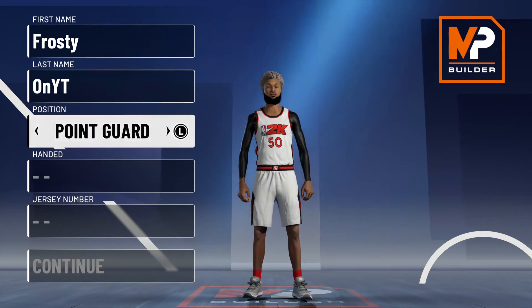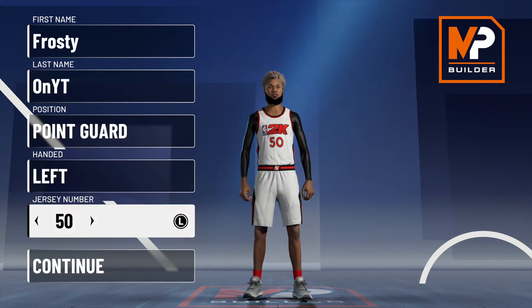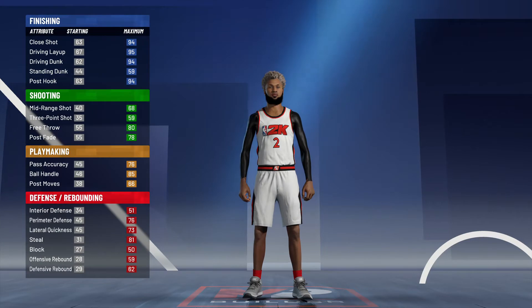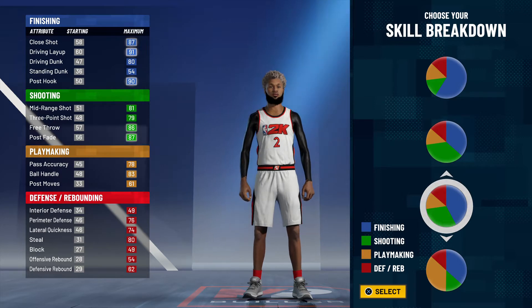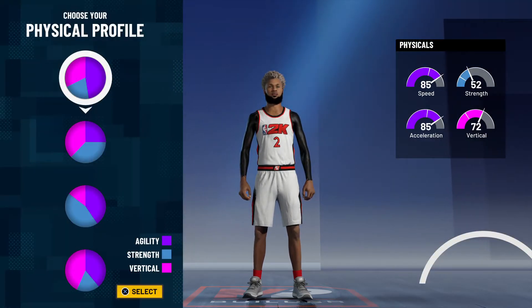You're gonna want to make him a point guard. I'm just gonna make him left-handed — these don't really matter. I like number two so I'll run number two. Then you're gonna want to do the third pie chart: one, two, three — more finishing than shooting.